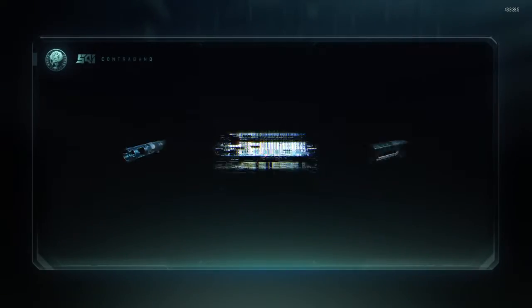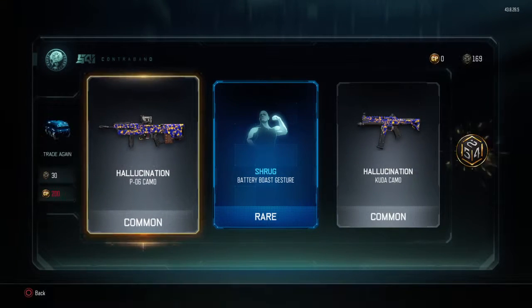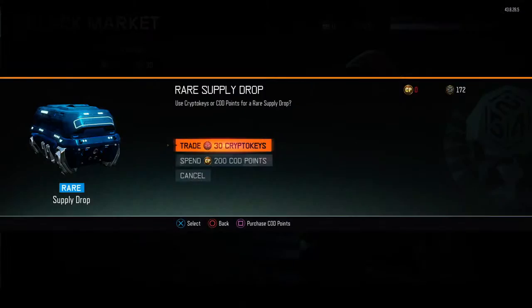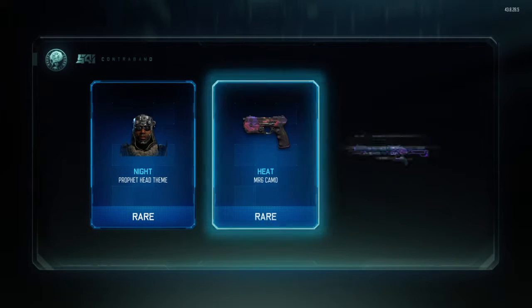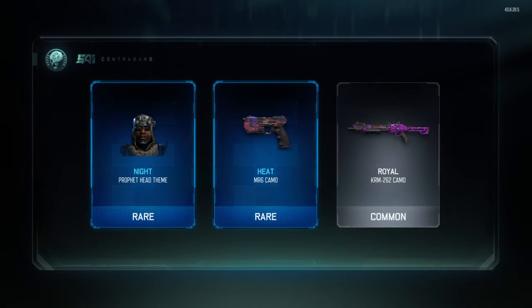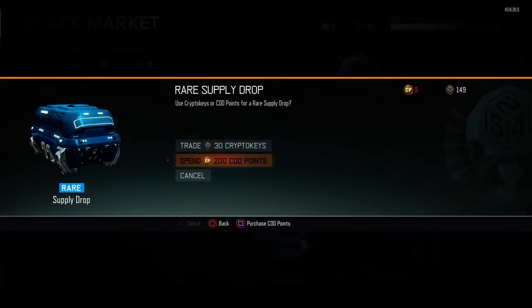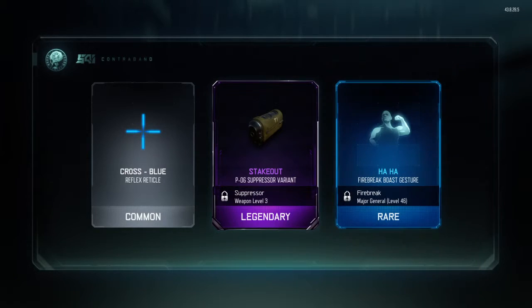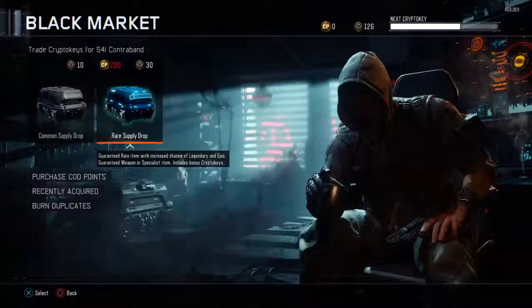Trading 30 crypto keys — I already have that one, so that's a duplicate. This was a pretty bad supply drop, I'll admit. We got knight prophet head, theme heat for the MR6, and the royal camo. I'm actually digging the royal camo, that's pretty cool. We're going to go ahead and continue on.